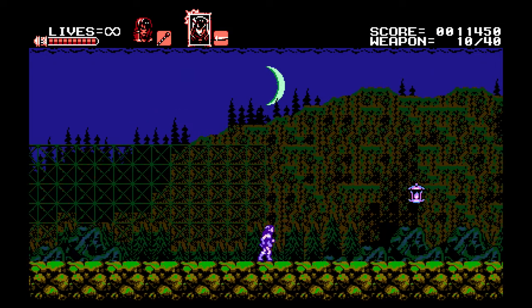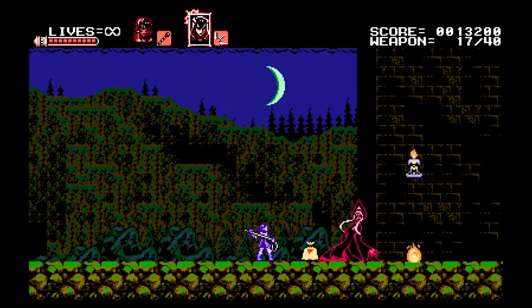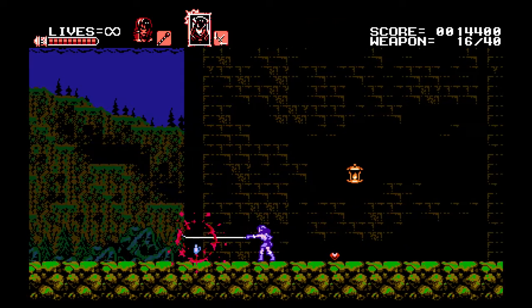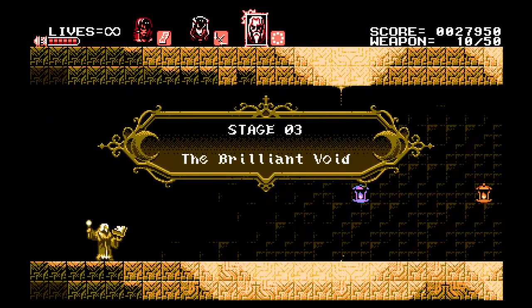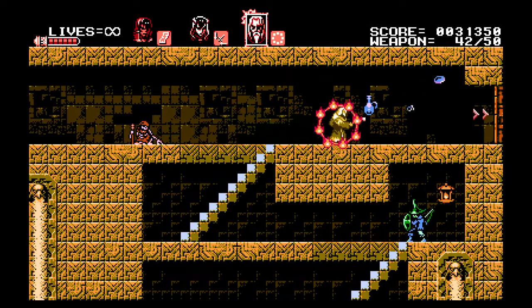Then you have Miriam, who's the star of Ritual of the Night. She plays more of a minor role in this game. You can also jump higher, giving you access to other areas that are out of reach from smaller jumping characters, and then she can slide. You also have Albert, who's an alchemist — he has tremendous magic power but low health and low attack power.